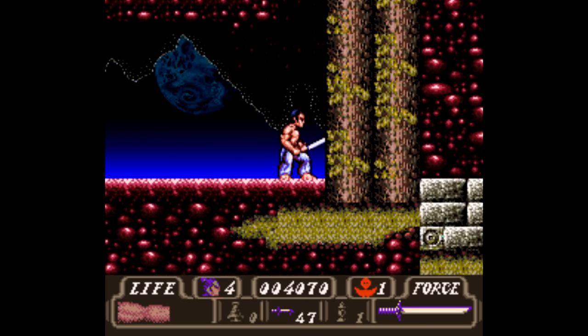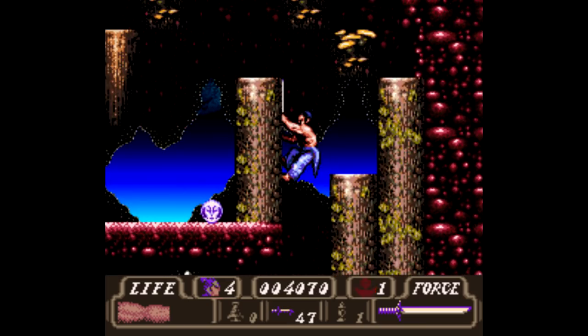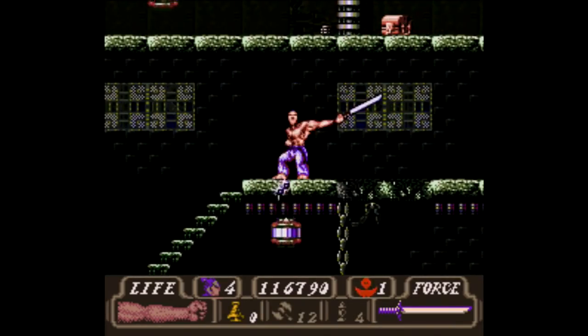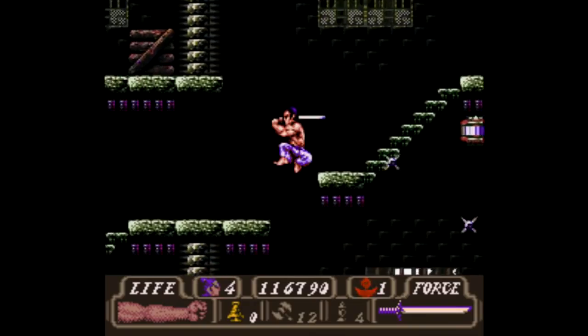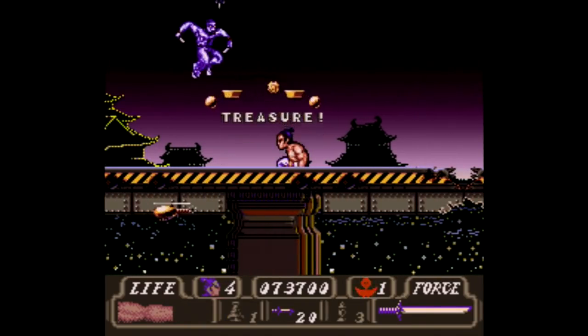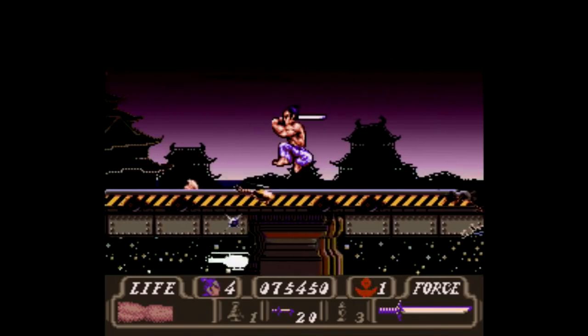First Samurai was actually originally developed for the Amiga, before making its way to the Atari ST, DOS, Commodore 64, and finally Super Nintendo, where the port was handled by Kemco — the same company behind titles like Phalanx and Dragon View. The Amiga received a sequel titled, get this, Second Samurai. That one eventually made its way to the Sega Mega Drive.